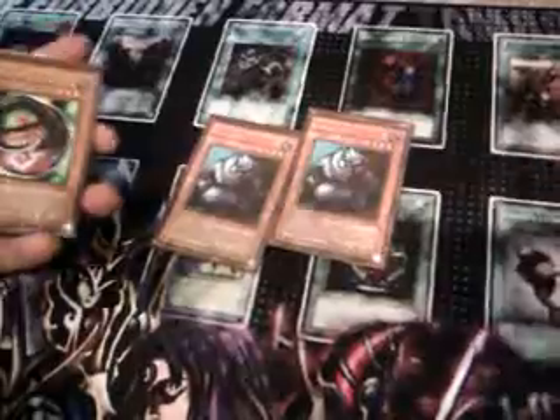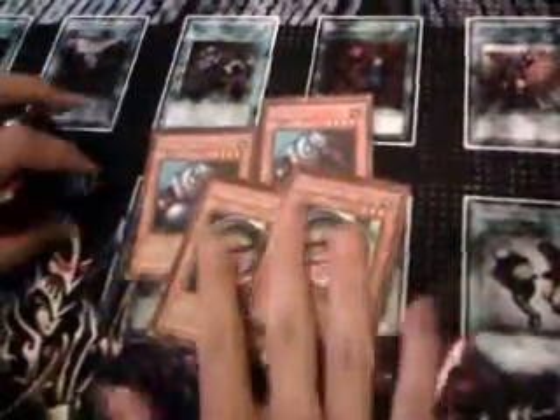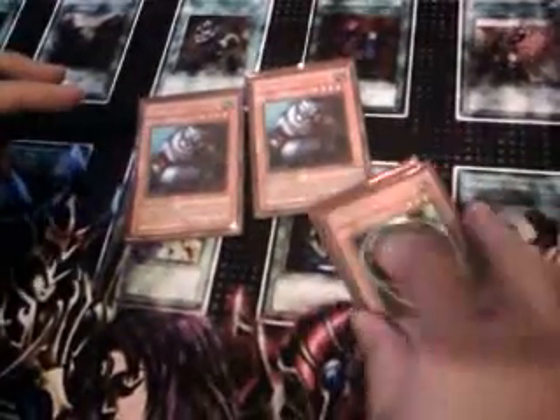Two Giant Rad — a battle searcher — just searches your Morphing Jar and Needleworm, or Morphing Jar 2. Morphing Jar 2 acts like another Morphing Jar and clears fields of monsters, in case you don't get your Morphing Jar off. And one Sandgan, also a battle searcher for your Morphing Jar and Needleworm — pretty much anything in this deck with less than 1,500 attack.